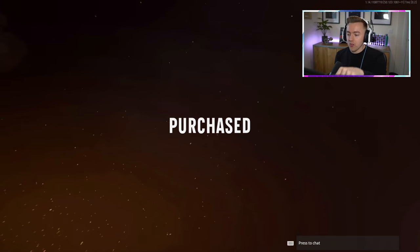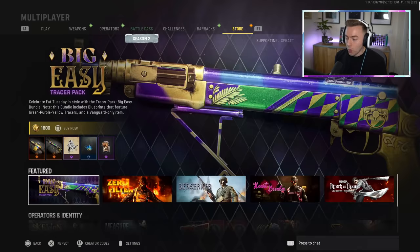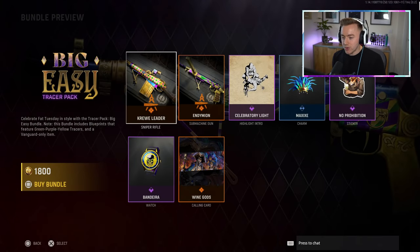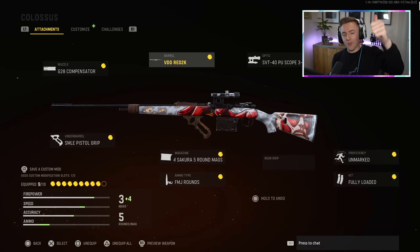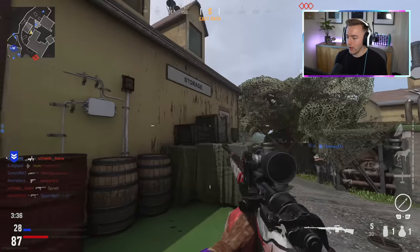As always folks, if you are picking something up from the store or the battle pass, remember to use my creator code Sprat - you'll see it at the top right there. We might even check this out today or maybe in a future video - we have quite the colorful three-line rifle. Hopefully you'll enjoy, drop a like for me if you haven't already and also let me know if I'm missing out on some anime in my life.